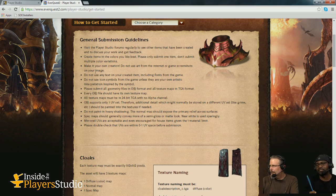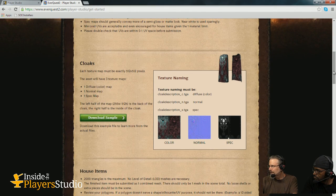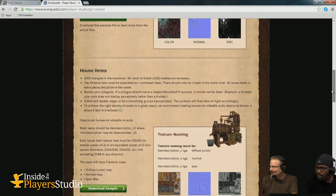So what type of stuff do you accept? We accept cloaks. This fits on the back — we provide a mesh, but basically a cloak is just two panels on one texture. There's a front and a back, and you paint an awesome design on it, and it goes through. And you need to make a normal map and a spec? Normal and spec, yep.